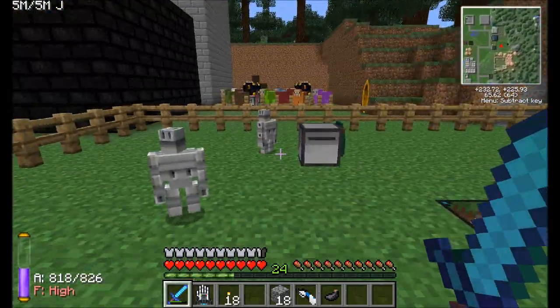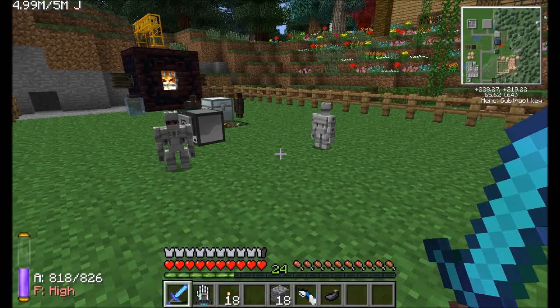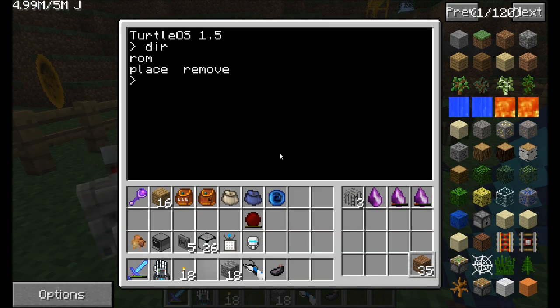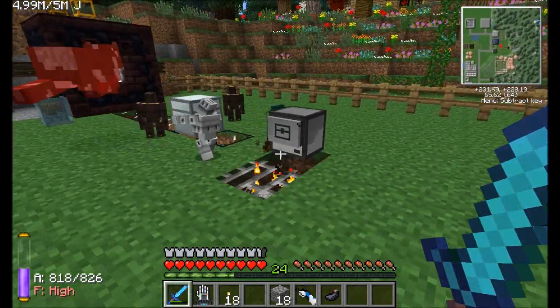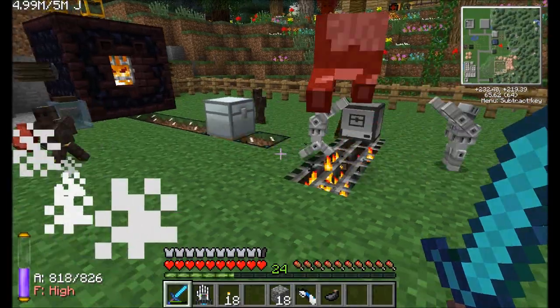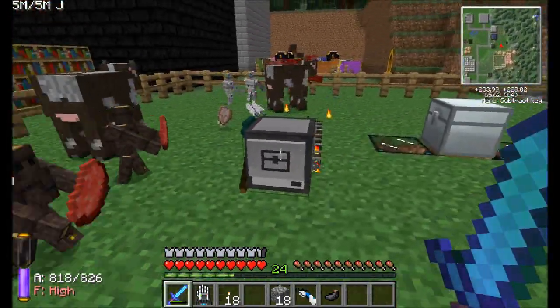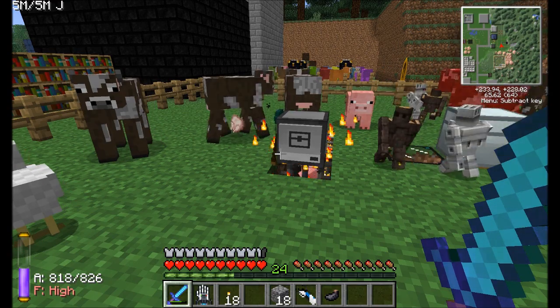Recapping last episode, we got our little iron golems here. They accidentally killed a few of my sheep — whoops. And we have this nifty turtle that should still have the program. If I run the place program, he should go ahead and set down all the stuff needed to spawn cows, chickens, and pigs. And the turtle is then going to be able to run the remove command to clear all that stuff out.